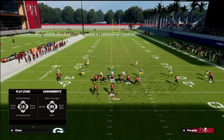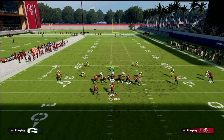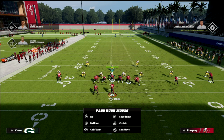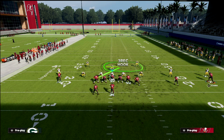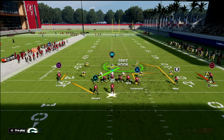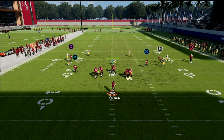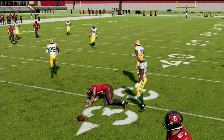I want to give you one more setup. Let's say your opponent is consistently dropping eight people in coverage and you know they're not blitzing — there's no real point in blocking your tight end. In that scenario, I like to take the tight end and put him on an out route, then streak Chris Godwin. You can leave the tight end on the flat if you prefer, but the out route gets really good animations against both man and zone this year. Now you have a high-low on the backside that you can check down to as well.